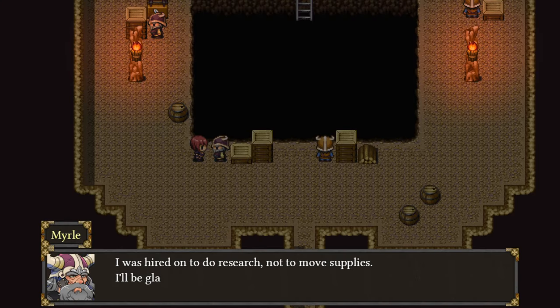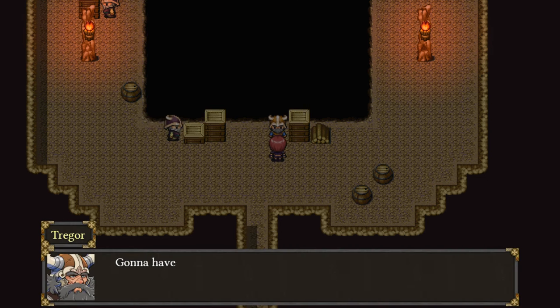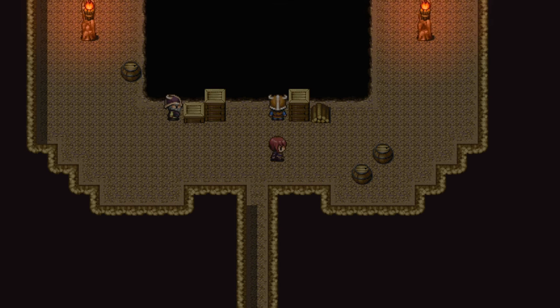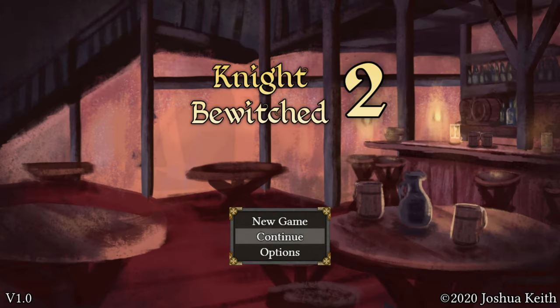I need to think about my purchasing decisions here. I was hired to do research, but not to move the supplies — I'll be glad when this part is over. Gonna have to set up pulleys to get all these supplies down. We can't just explore the rest of Ambrose? Thanks for tuning in to this Let's Play of Night Bewitched 2. If you enjoyed, please leave a like, subscribe, and or hit the bell icon.